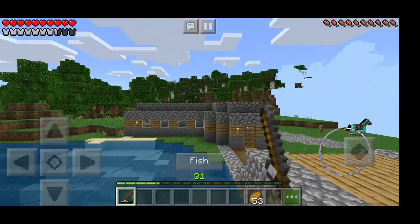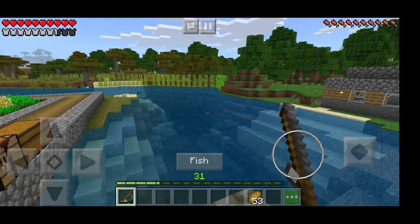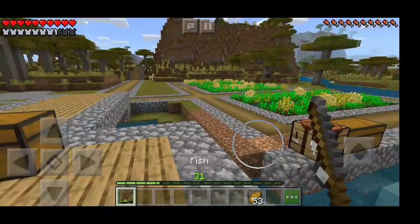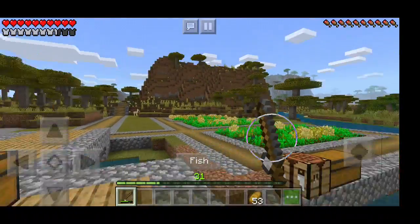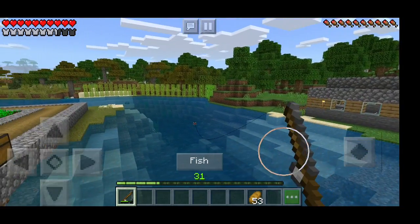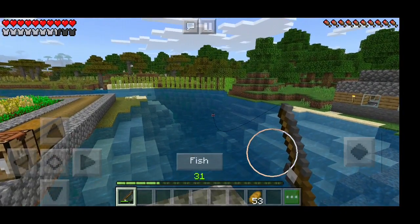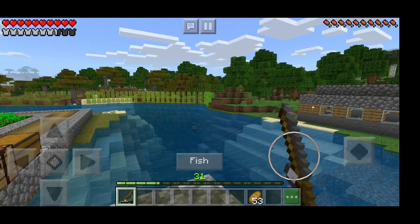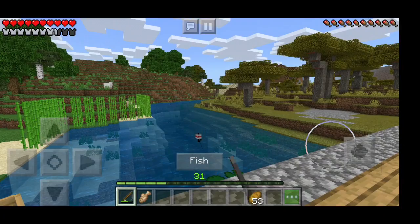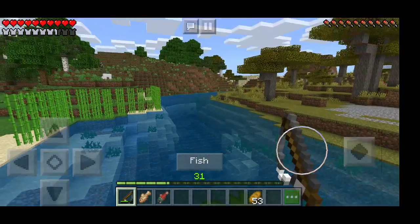Nothing there. Loving it. There's our horse there. Llamas and stuff keep spawning — as you can see there's one there on the path, near the path. Can you see? Down there where the pointer is. Any fish? Anytime now. Hey, we got a cod. Let's fish on this side. The lily pads are still there.